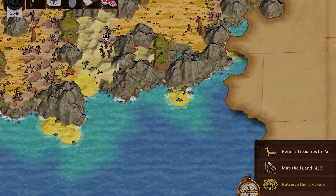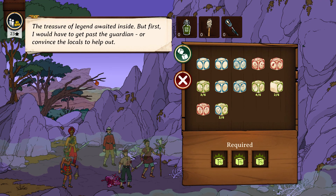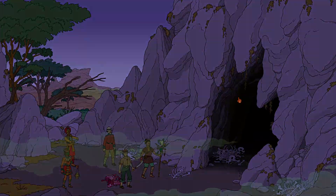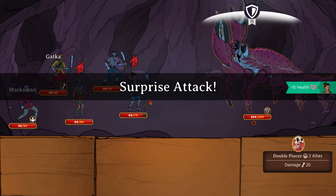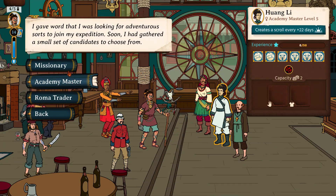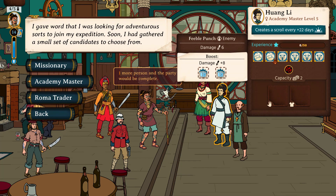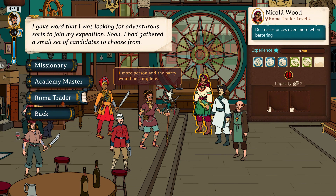Once players have their party, they will choose one of three sponsors for their expeditions. Each sponsor has their own reputation-based store and potent upgrades that will make future runs easier. I really like the special real-time sponsor events where players choose a sponsor to support and race to the top of the leaderboards. While it does not change the gameplay significantly, the race for treasure in exchange for extra prizes is a nice bonus. The random expeditions are generated with their own set of goals, locations, inhabitants, events, and enemies.